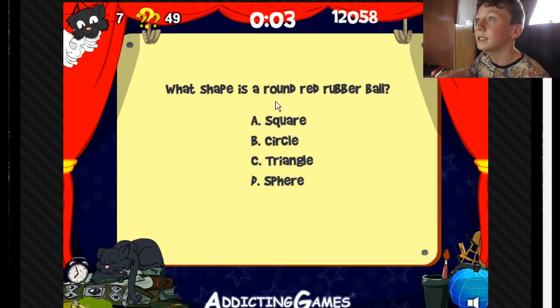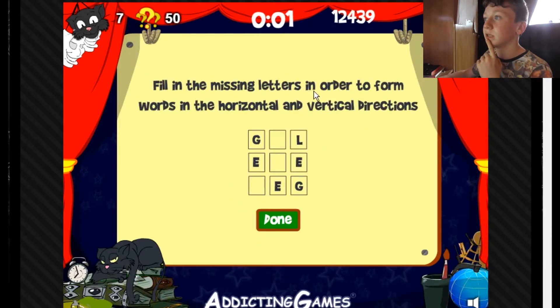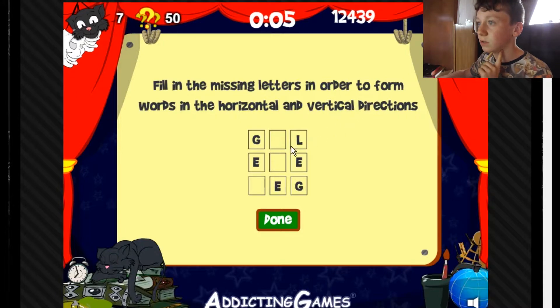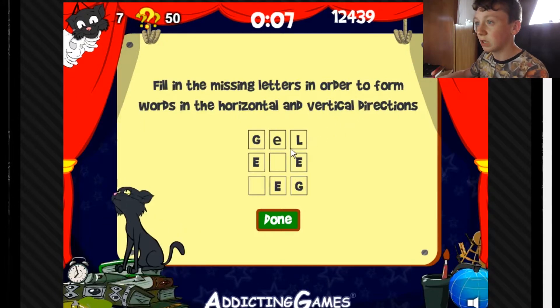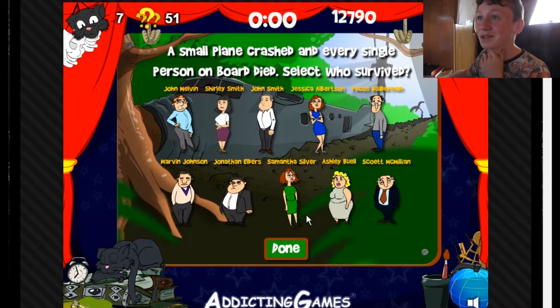What shape is a round red rubber ball? Sphere — because it's a ball, it's not a circle, it's a sphere. Fill in the missing letters to form words in horizontal and vertical directions. Jail, eye, leg. Is that right? Hey! I'm good at that crossword puzzle.